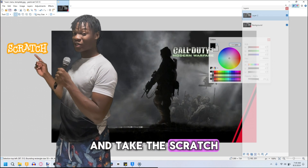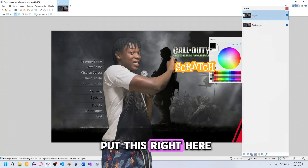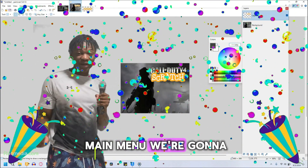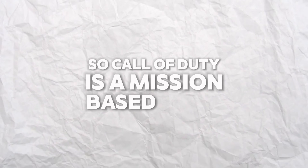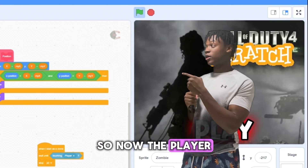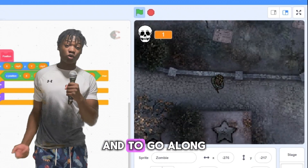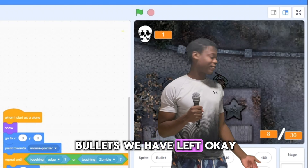So I searched up 'Call of Duty main menu' and kind of stumbled upon this. I just added that to Paint, took the Scratch logo I found, and put it right here — hey, that's the main menu, we're gonna go with that, and now it's in the game. Before you play you gotta press play. Call of Duty is a mission-based game — you're given a mission with an objective. In this game I'm going to make the player have to kill a certain amount of enemies, so I put a kill count right up there so the player knows how many enemies they've killed so far.